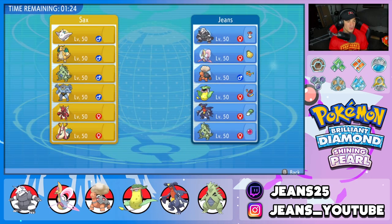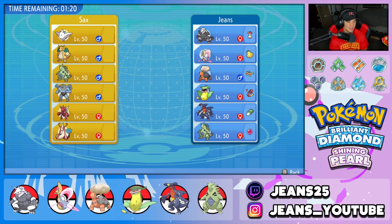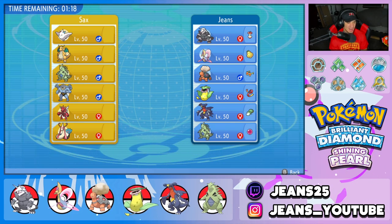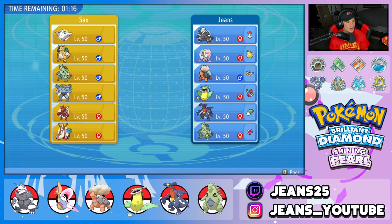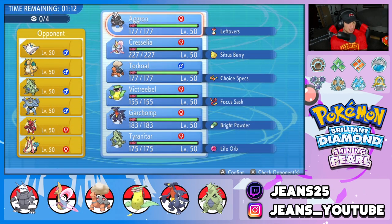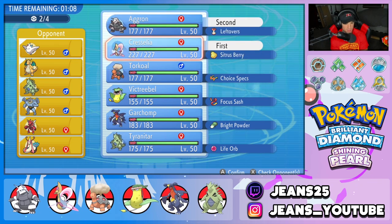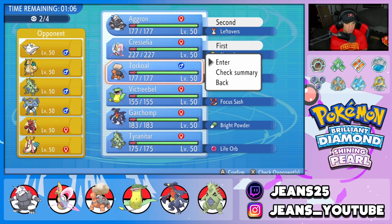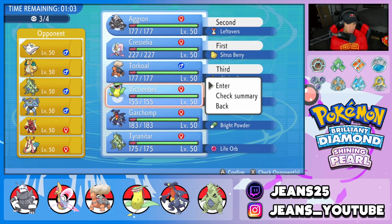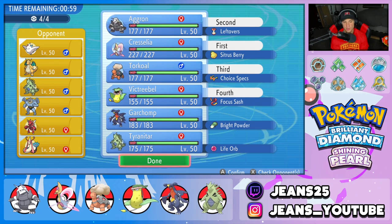First battle coming at you guys. We're going up against a good group of Pokemon — Togekiss, Dragonite, T-Tar, Machamp, Scizor, and Milotic. Those Pokemon look amazing. Should I get Trick Room rolling? I think Trick Room could be solid right off the rip. I think we go Cresselia alongside Aggron, then roll out with Torkoal and Victreebel in the back end. I like that because Trick Room is probably going to still be rolling when either Aggron or Cresselia go out.